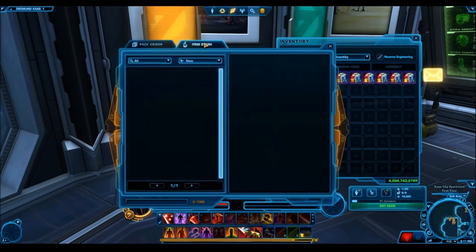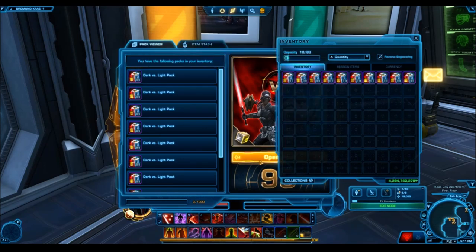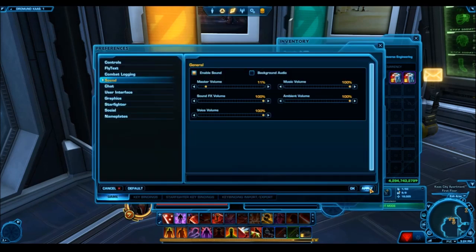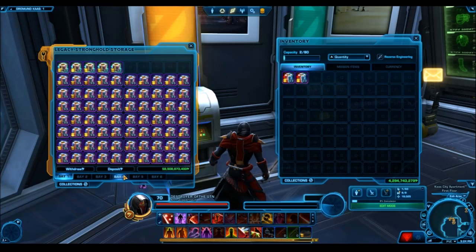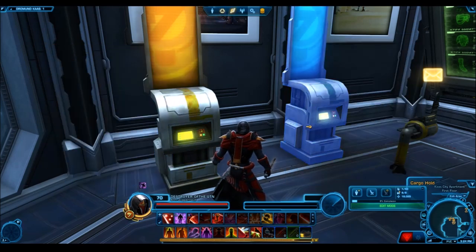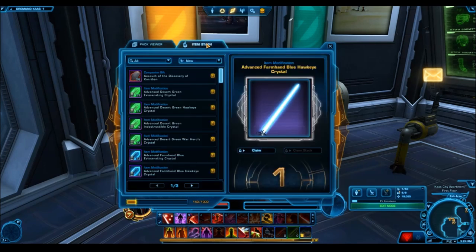I opened about 800 cartel packs — that's all I had the energy to open at that time. The platinum drop rate was about 17 platinum items total, so roughly 1 platinum item for every 47 packs. For gold items it was about 1 gold item for every 6.5 cartel packs. Still worse RNG than the ultimate packs, but by far the best RNG we had seen during that period, since the cartel packs at the time were giving way less gold items.